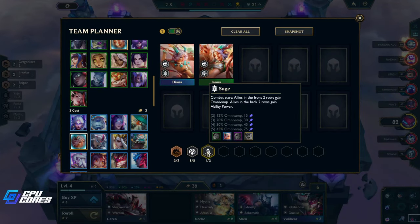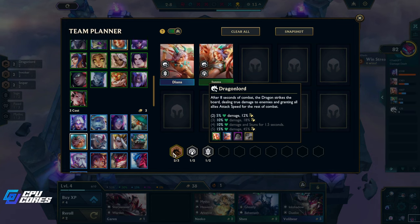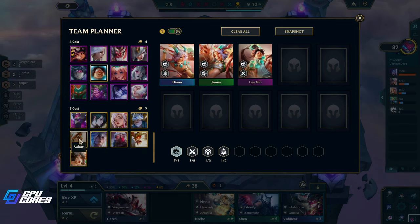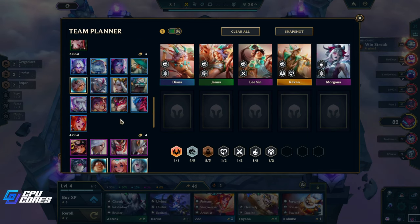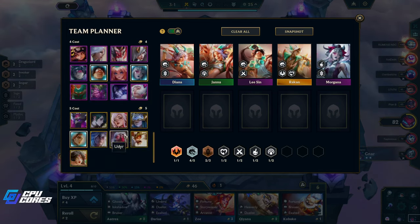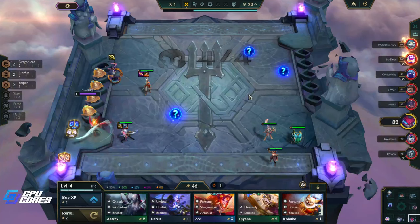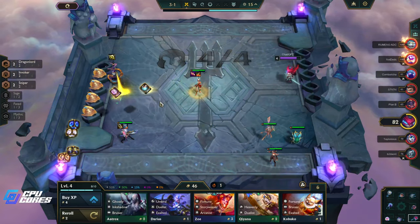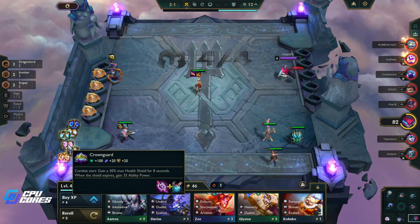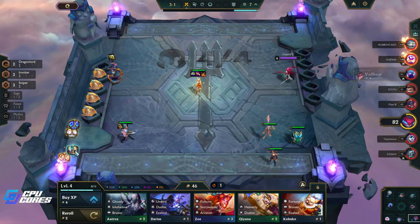Let's put these in — we want Dragon Lord, right? I think Dragon Lord's the best. We get four Dragon Lords by adding Morgana, Wukong, and Zyra. Crown Guard is actually really good for Diana — it gives us some survivability. We're gonna do that.